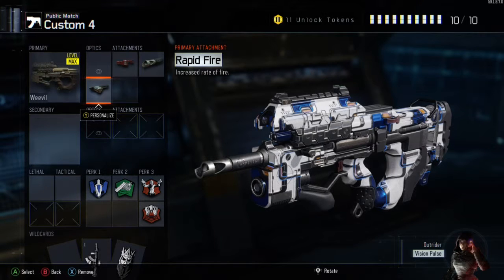We're going to use Fast Hands because we've sacrificed Fast Mags for Quick Draw — Fast Hands pulls the gun up quickly and reloads quicker as well. For the third perk, I think Gun Ho is needed.